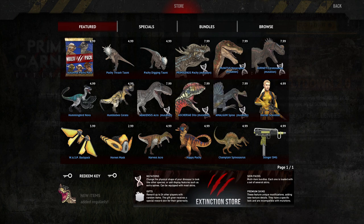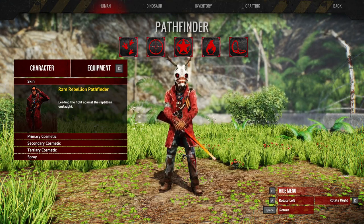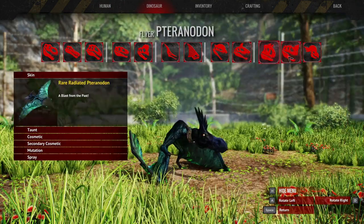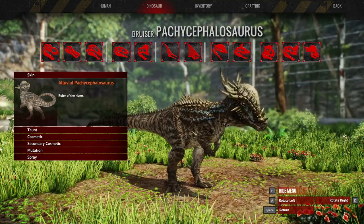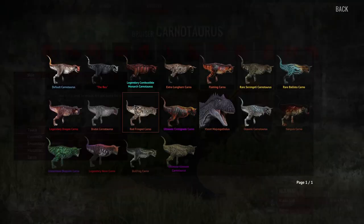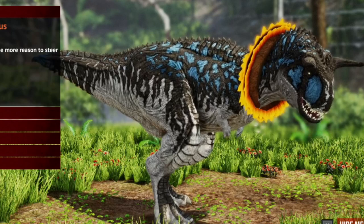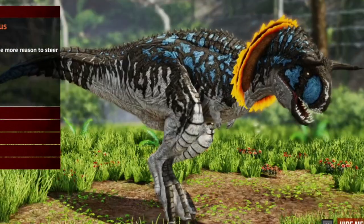I'm a bit annoyed about some of it but it is what it is. I hope the devs don't go down the path of separating accessories from human skins. I also got the Alluvial Pachycephalosaurus, which I saw in the Steam Workshop. It reminds me so much of the Pesky Carnivore skin — you can see the similarities. This one's a bit more blue, a bit darker, but it still has traits from that skin.